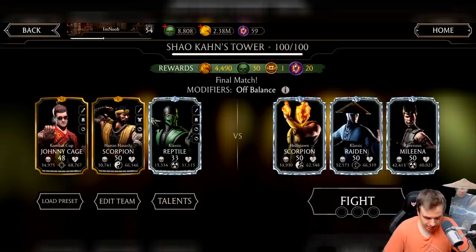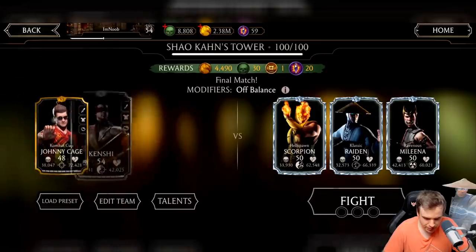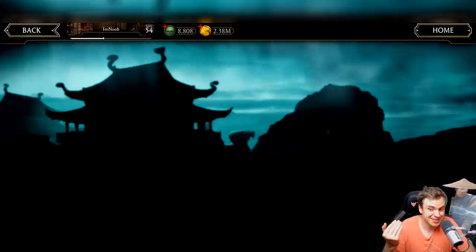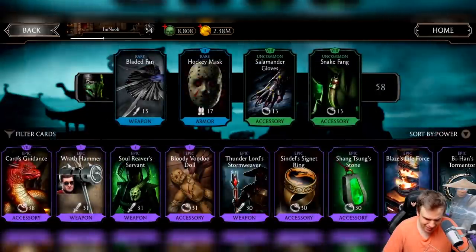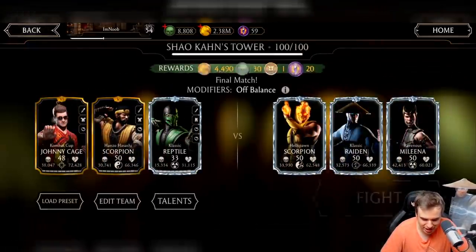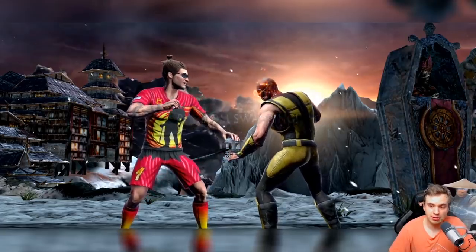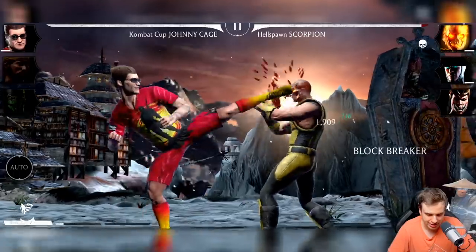I'm going for my team one but I want to have Reptile in it, so I'm replacing silver Kenshi with my diamond Reptile - my fusion 2 diamond Reptile. He has tower gear but I think this battle is gonna be pretty easy. My Johnny is just gonna be killing them one by one and Reptile is going to be doing additional damage by putting poisons on. Let's snare Scorpion - weak point attacks in my opinion are extremely important for beginners.